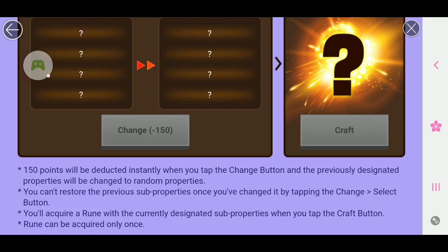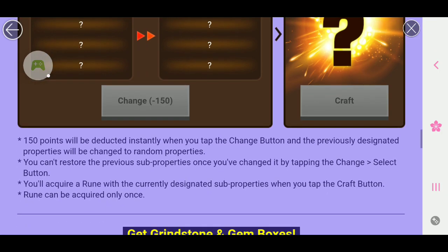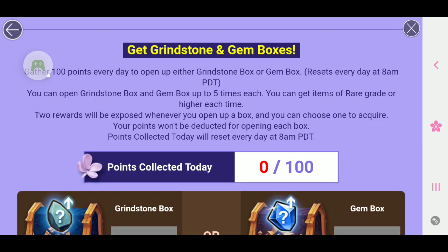150 points will be deducted instantly when you tap the change button, and the previously designated properties will be changed to random properties. You can't restore the previous sub-properties once you change it by tapping the Change-Select button. You'll acquire a rune with the currently designated sub-properties when you tap the Craft button. Runes can be acquired only once. Gather 100 points every day to open up either a grindstone box or a gem box. You can open grindstone box and gemstone box up to 5 times each. You can get items of rare grade or higher each time. Two rewards will be exposed whenever you open up your box, and you can choose up to one to acquire. Your points won't be deducted for opening each box.